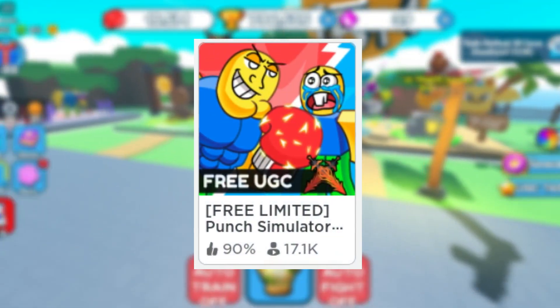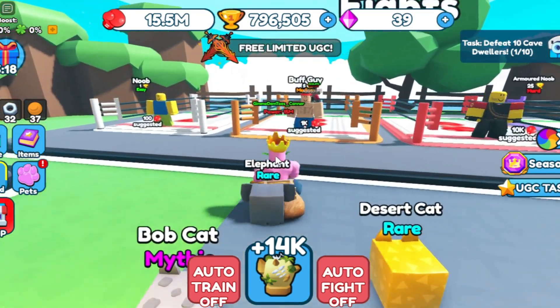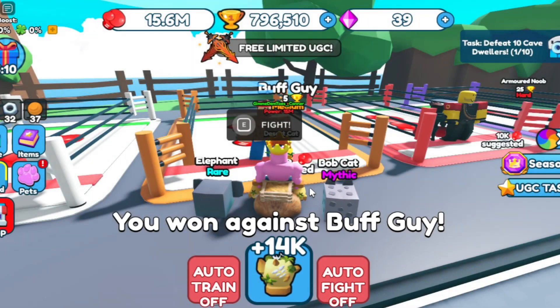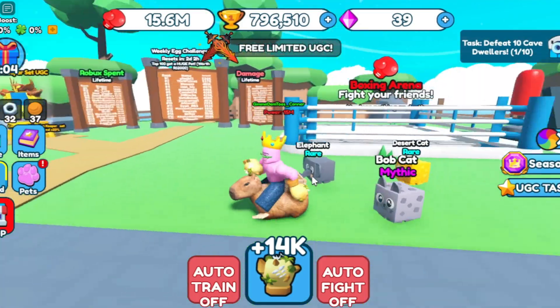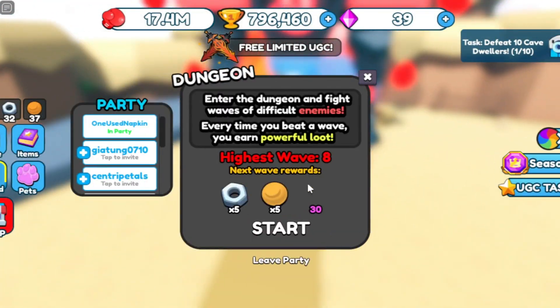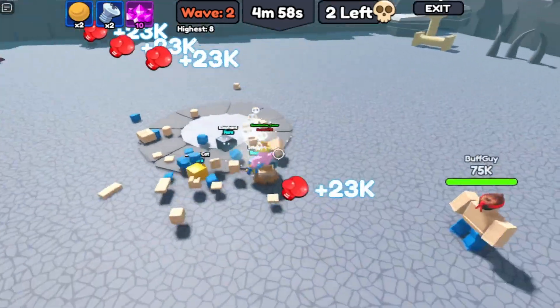Number 6: Punch Simulator. Every time you click, you gain more strength. Use that strength to box different bosses — you click as fast as you can and try to beat them. Once you beat them, you get trophies, and you use those trophies to buy pets, which make it so every single time you click, you gain more strength. This game also has a place to battle your friends, a spinny wheel, and a place called Dungeons where you fight waves of bosses, each wave being harder and harder.